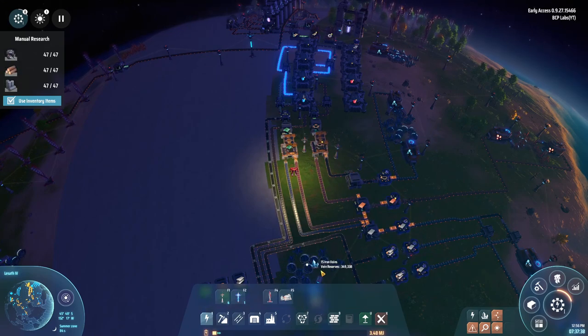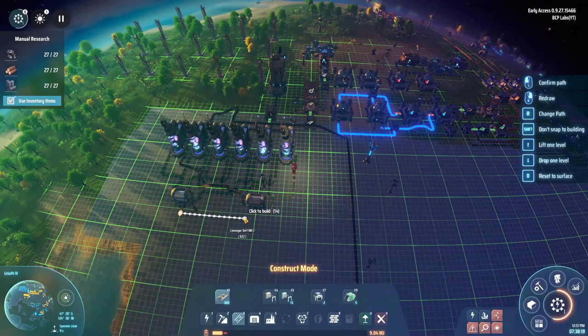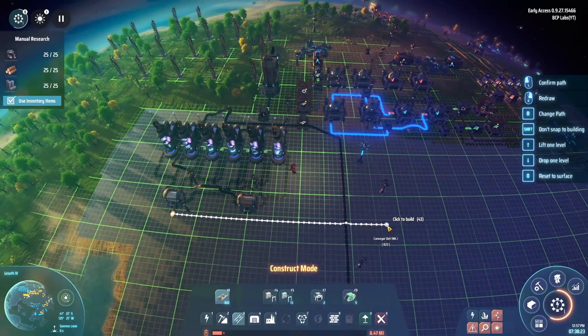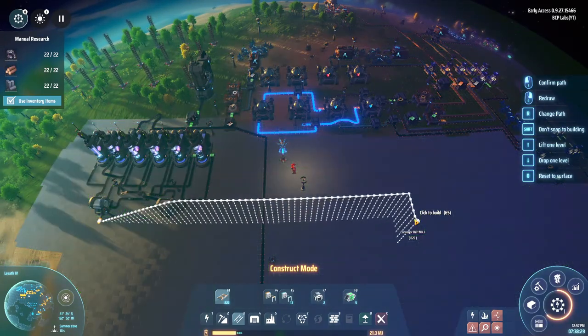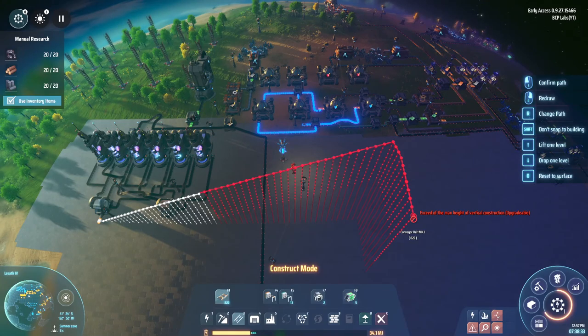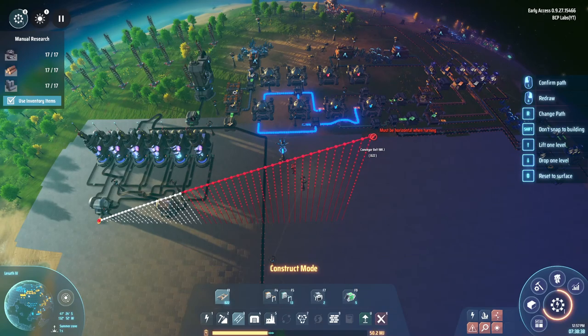Here's something I was messing around with - I was adjusting conveyor heights and wanted to see how high you could actually raise conveyors. You can go surprisingly high. I honestly don't know what kind of build you would need to go that high, but that's just crazy. What's the maximum height on that?